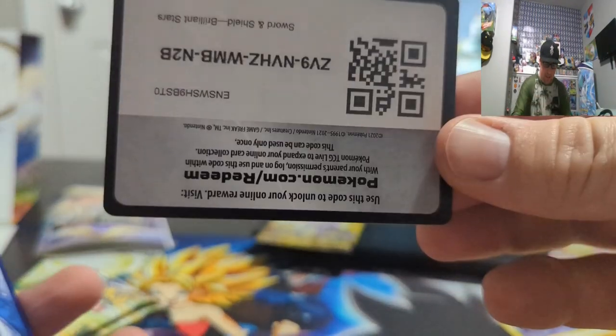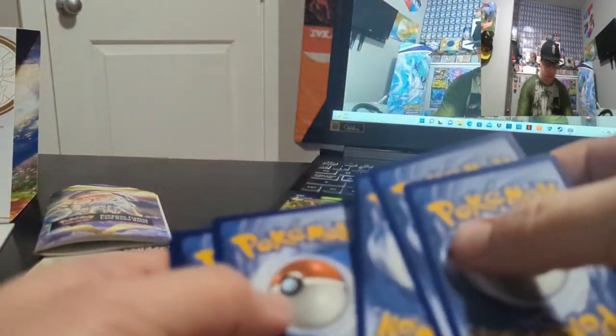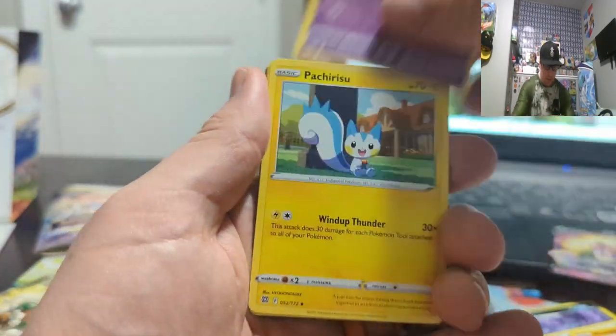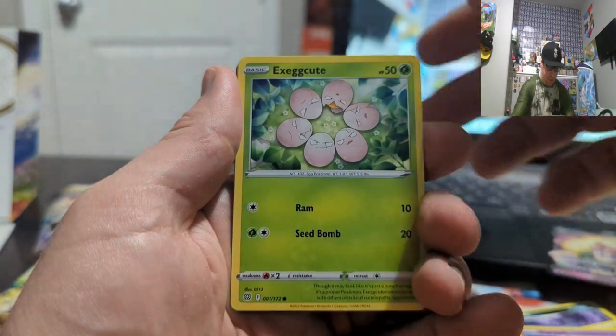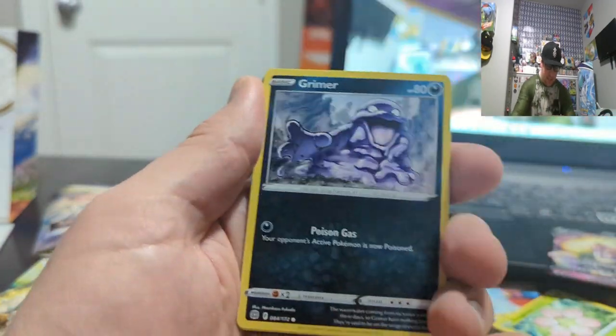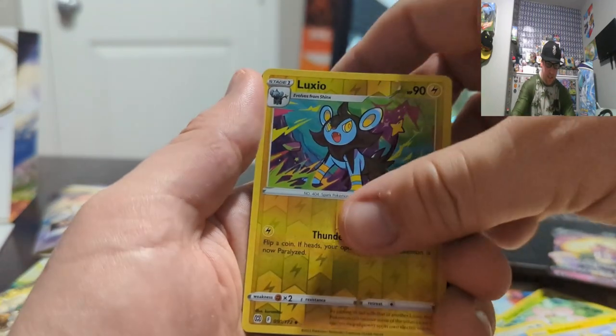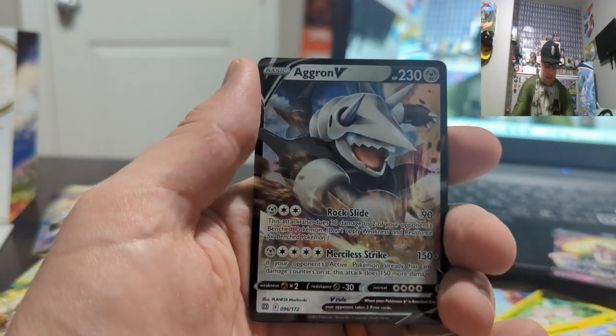All right, that's better — black code card. Lightning Energy, Float Soul, Sigleaf, Futurisu, Execute, Flare, Grime, Bidoof, Electabuzz, Luxio, and we got Egron V.